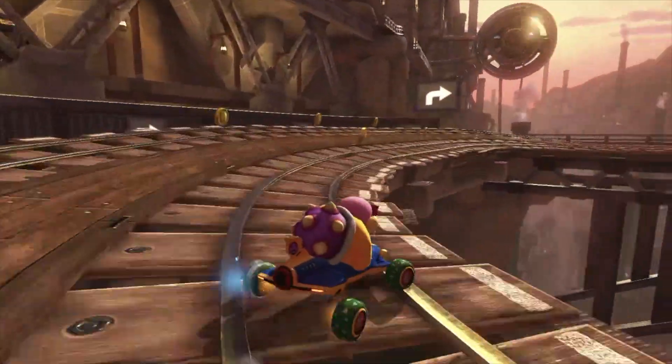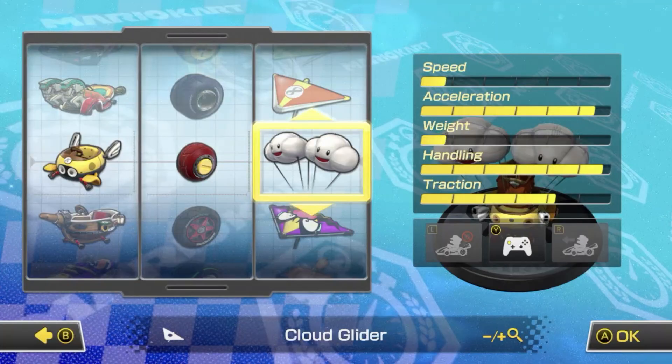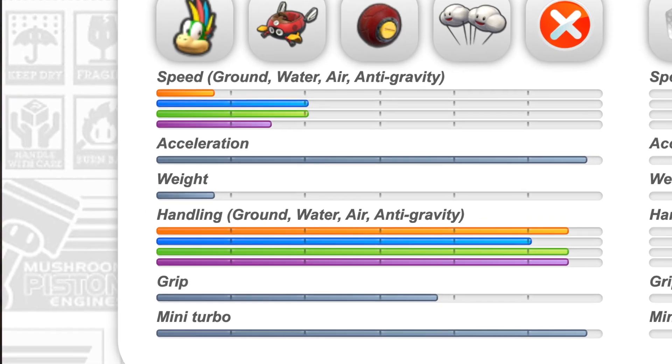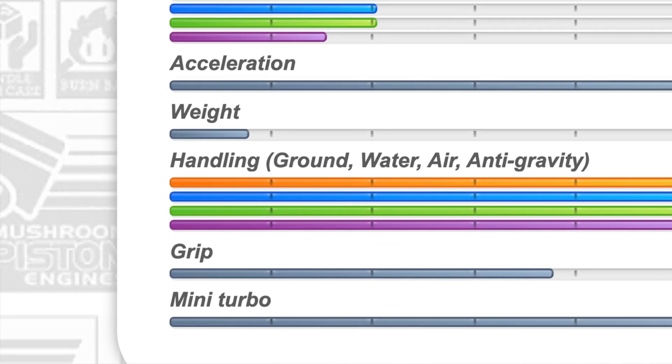When you look at your build's stats, you will only see how much speed, acceleration, weight, handling, and traction you have. In reality, there are 12 categories, not 5. One of the stats that is not shown is the Mini Turbo stat.